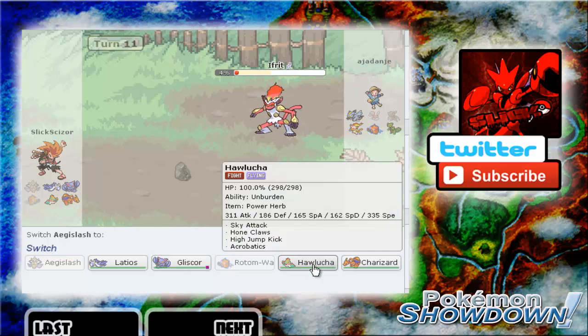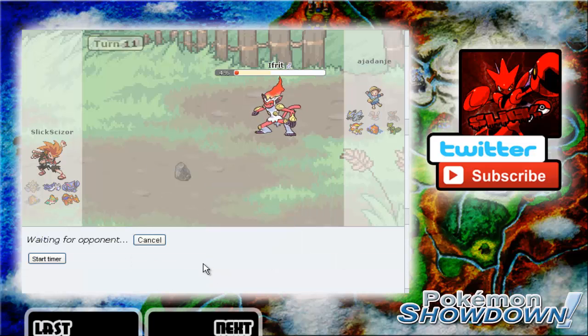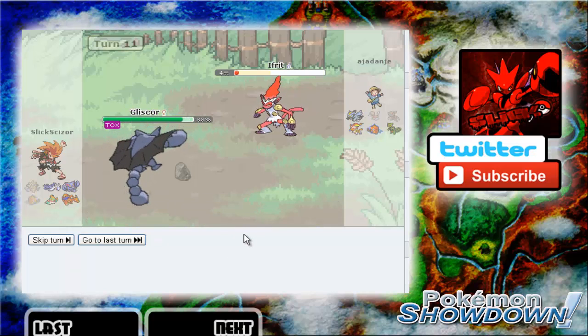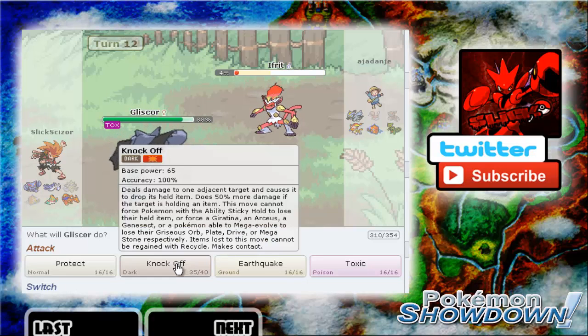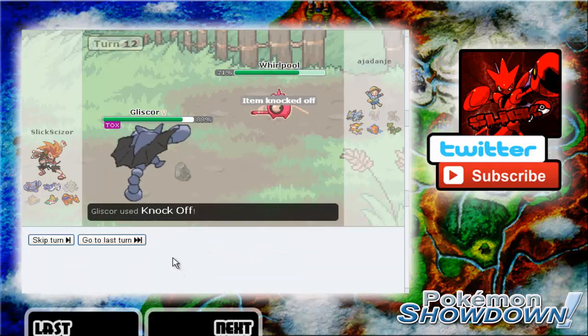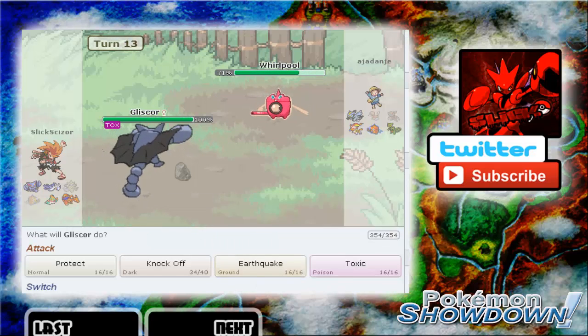I don't think he has much for my Gliscor, so let's go into that and go straight for a Knock Off. If he switches — which I'm kind of expecting — nothing really wants to take a Knock Off and I can get an item off of something, so that's pretty good. I should get some Leftovers off of this thing. He's probably going to go for a Hydro Pump this turn.